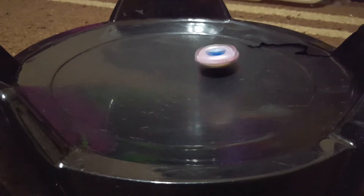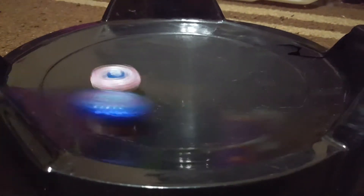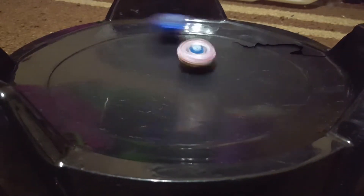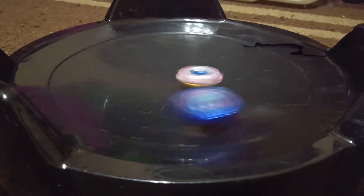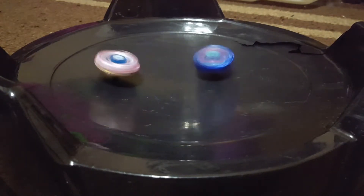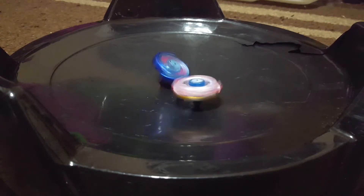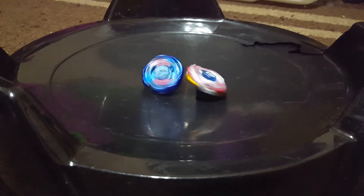Gosh darn it. Do you guys see why this is hard? Both of these guys usually spin each other out. Get them to fight it hard. Okay, there we go — yay, we're actually getting them to fight. Immediately Eldrago is in full-on absorb mode. Okay, I'm going to give that one to Pegasus, seeing as how he stops spinning a little bit afterwards from Eldrago. So it's tied up — actually no, it's one, two, two. Next round.